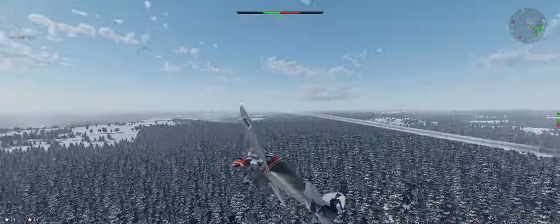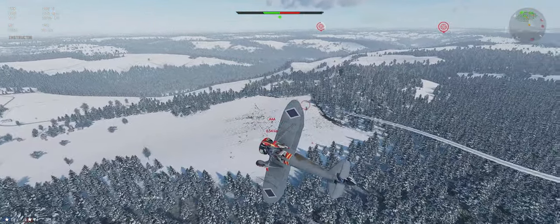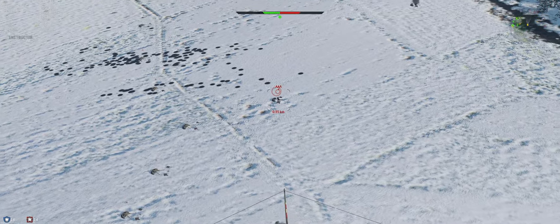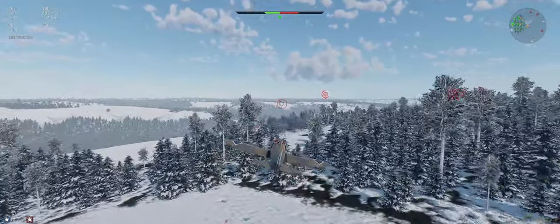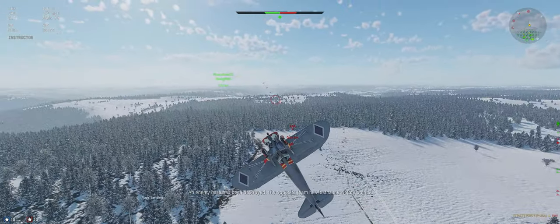Almost caught one. AA's going to be on us now — we're way too high, but we'll just use our flaps to get back around quickly. Try to get them before they get us. One more behind us, then we can focus on the howitzers. If we get the howitzers, it's going to help with our points.